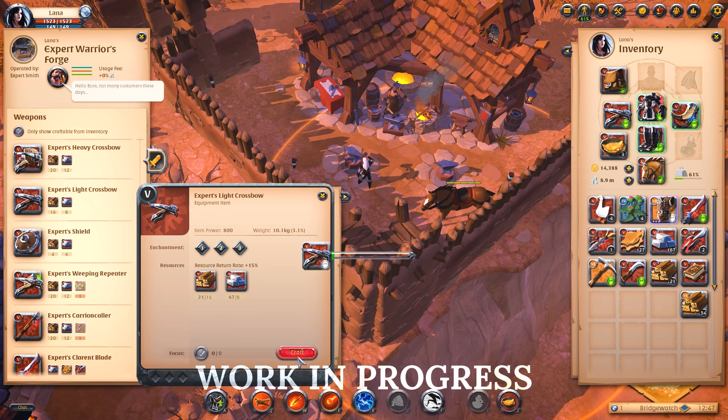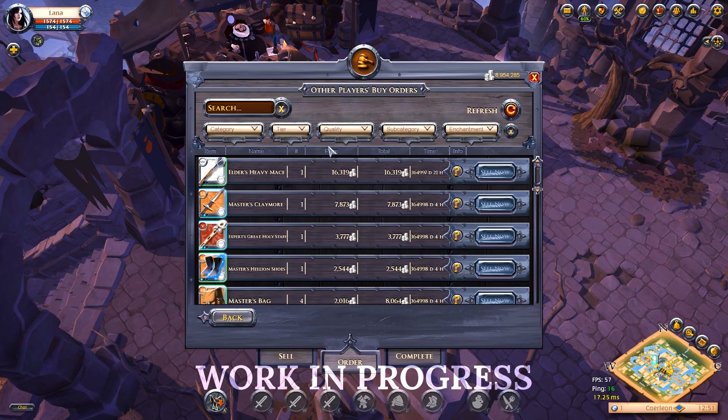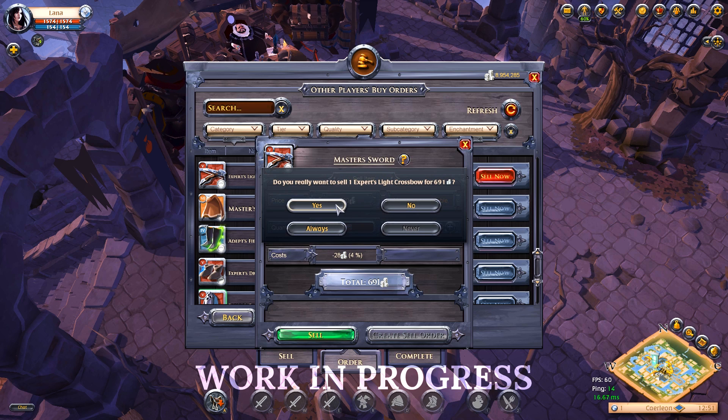Players can go to the black market and fulfill these buy orders directly, or they can set up their own sell orders so that they will sell once the market offers the appropriate price. Effectively, the black market interacts with players in the same way the player-driven market does. We're balancing the system so that orders generated always correspond to a certain percentage of the silver dropped by mobs — for example, if a mob would normally drop 100 silver, we take 20% of that away and generate a buy order of equal value, guaranteeing the overall silver in the system remains stable.